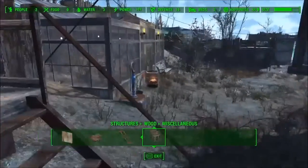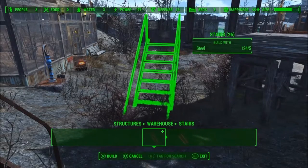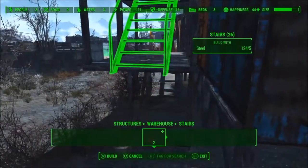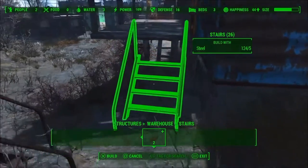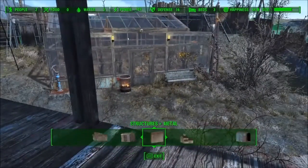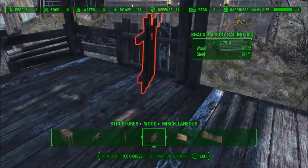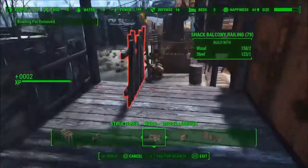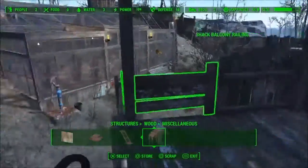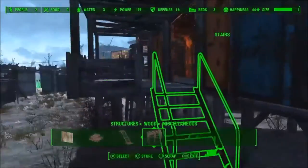Next what I'm going to do is grab just the normal stairs in the warehouse tab and snap these on. Then what I'm going to do is just put some railings on, just some normal railings. I still use the wood railings because they're my favorite. I think they look the best and you can really use them on anything. I do like the metal ones, but I just like the wood ones more. They feel more scrappy, Fallout-esque.